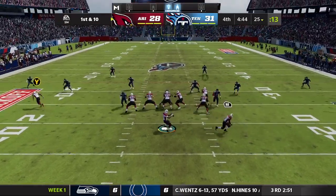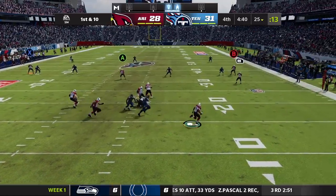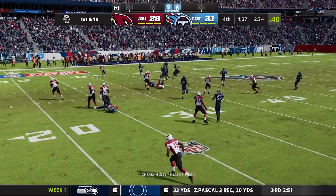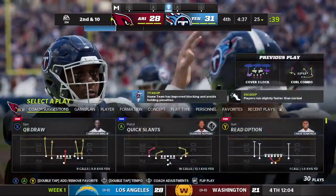Now on first down, he'll drop to throw it. Eluding the pressure right. And that one's left down. Incomplete. Good coverage there, forced the ball free. And it's second down.